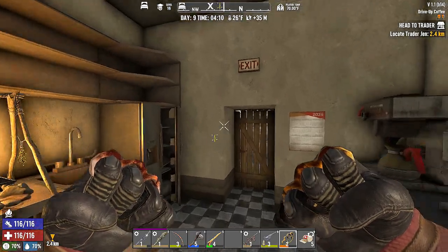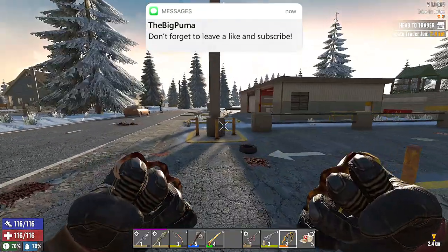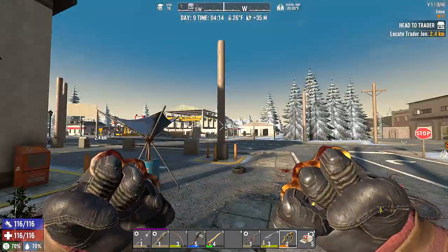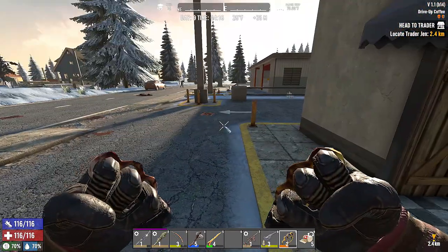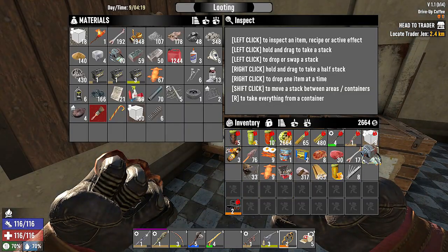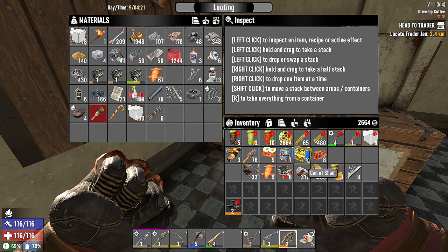Hey there folks, welcome back to the channel. I'm the Big Puma, wherever you may be and however you may be watching. Thanks for making this video a part of your day. We are on day nine here and as usual I've got Cubby with me. Overnight I made a farm plot and put our one little coffee bean in there, then hit every light around us and got nine forged steel. So we got a decent amount of steel. I killed a deer, so we got food and bones and animal fat and all that. Made some sham.